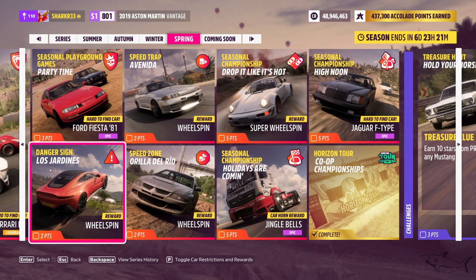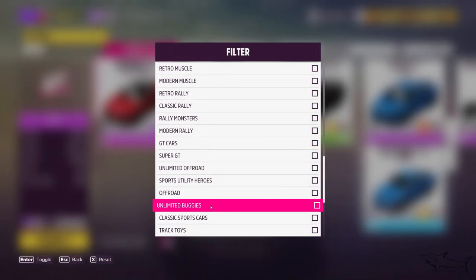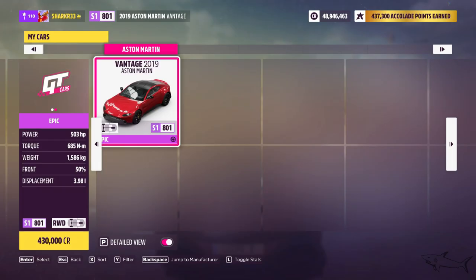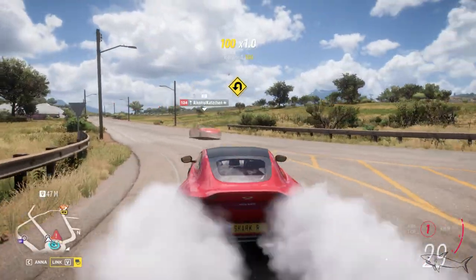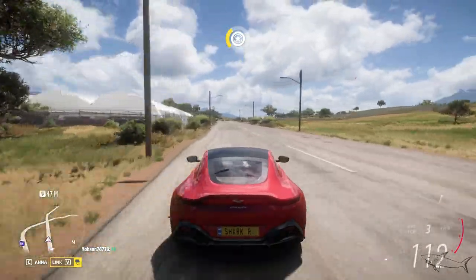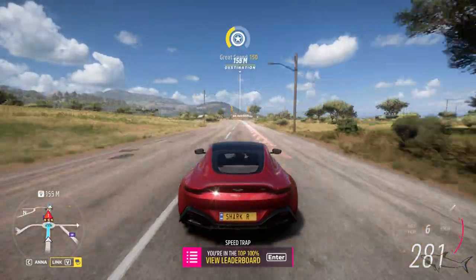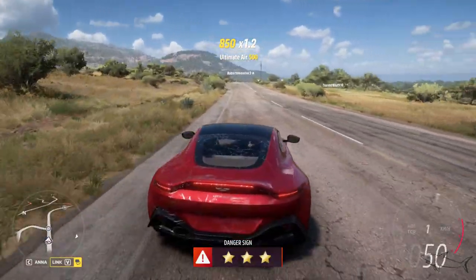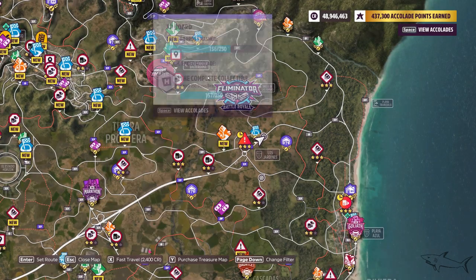The next challenge is the danger sign at Los Jardines — you'll get a wheel spin and two points. Go to your garage, change car, go to filter, and put GT cars and S1 class. I only have one car from this class — it's not customized yet, but I'll show you. We need 300 meters but only got 281, so I'll upgrade the engine. It's easy when you upgrade the engine.